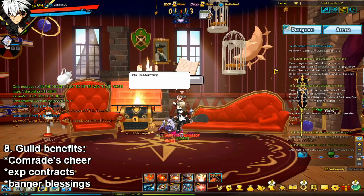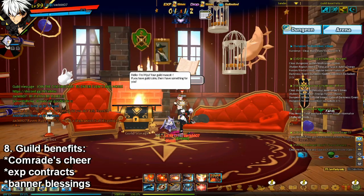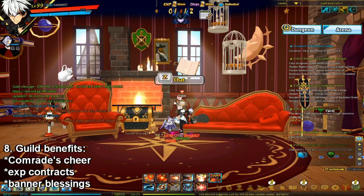Once someone uses the contract, you have to visit the guild base to get the buff. So if someone uses it and you're in a dungeon, you don't automatically just get the EXP buff — you have to visit the guild base to get the buff. So make sure you keep that in mind.